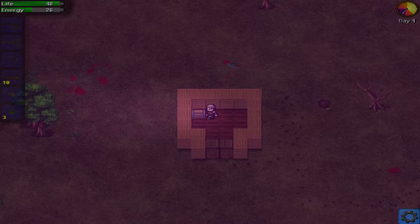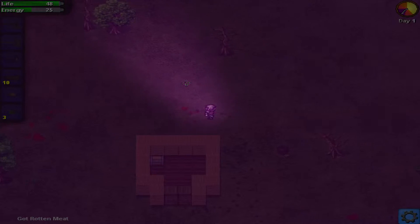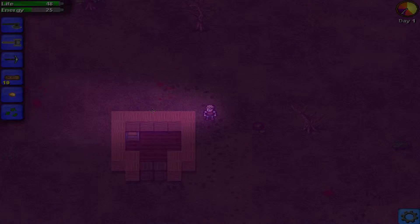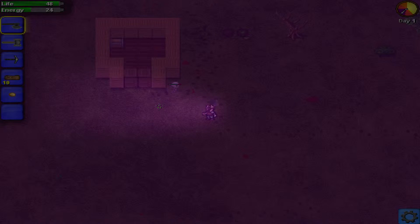So it looks like we start with a little house. There's some rotten meat. I'm going to plant this seed. Looks like there's a thing coming — let's try and murder it. It's a bonehead.